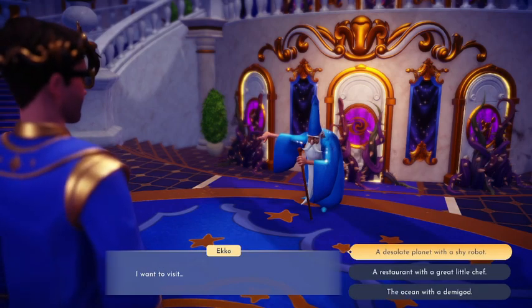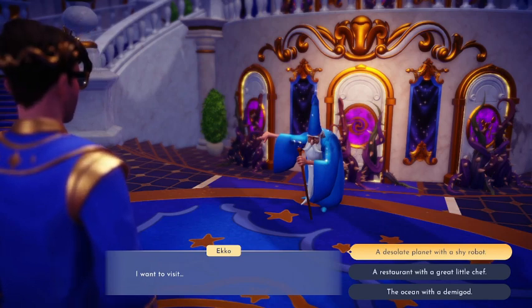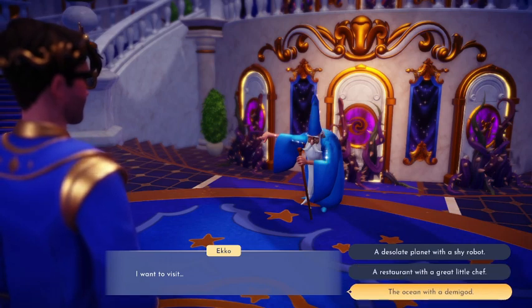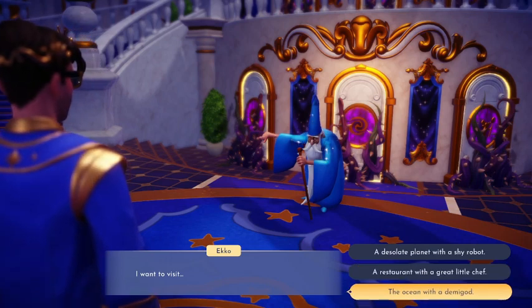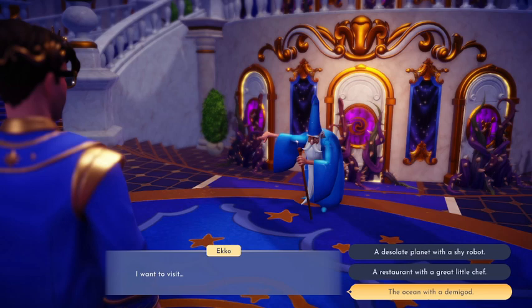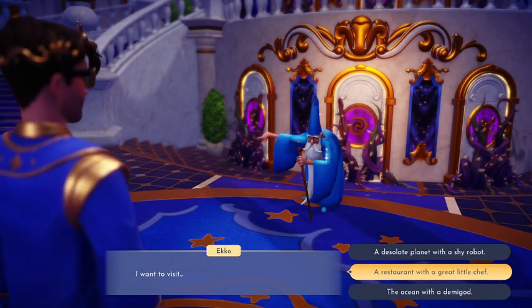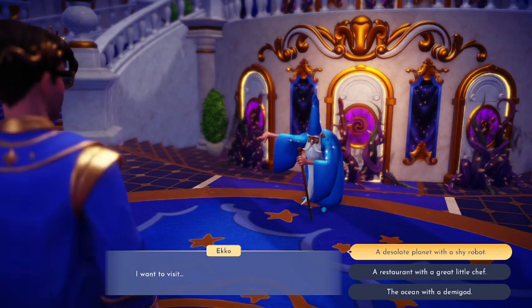You must choose the first realm you want to step into: a desolate planet with a shy robot — that's Wally; a restaurant with a great little chef — that's Remy; or the ocean with a demigod — Moana and Maui. Do I want fish? Do I want a cook? Or do I want a garden? I think I want the garden — I'll go with Wally.